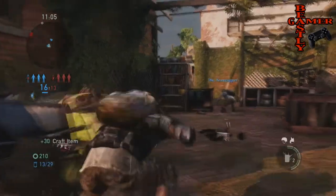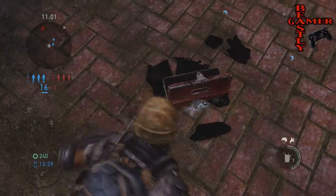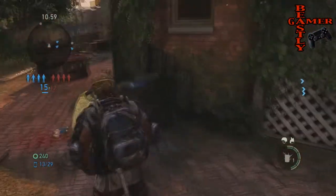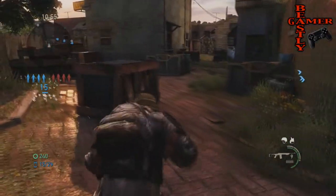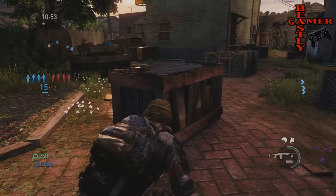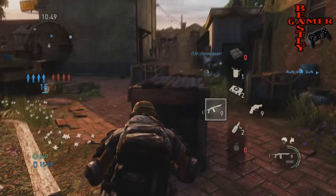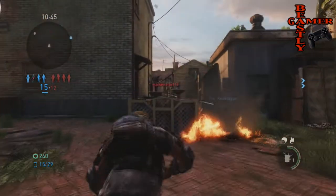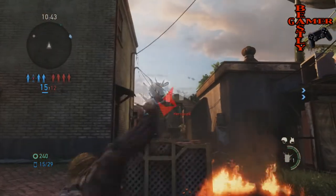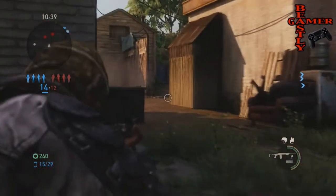Another great way to know what's going on is to look at your mini map in the top left corner of the screen. That circle has blue dots for your team and will occasionally show red dots for the opposing team. Anytime the opposing team attacks — melee, fires a gun, or runs — they will appear on your mini map. Pay attention to your HUD in this game. It can save your life, and it's saved mine many times.